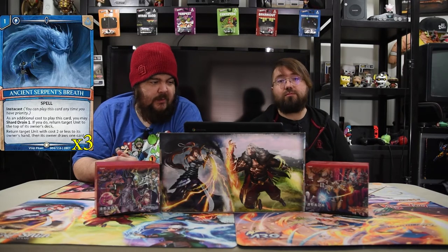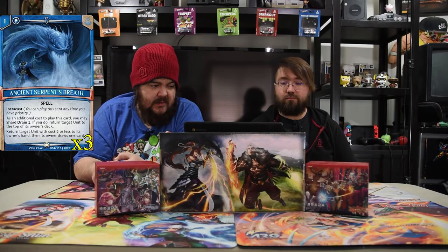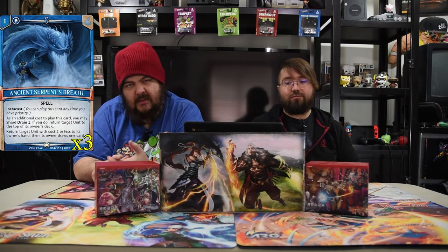Next is Ancient Serpent's Breath. It is a one drop Instacast spell. As an additional cost to play this card, you can Shard Rain one — if you do, return target unit to the top of its owner's deck. And its normal ability returns target unit of two or less to its owner's hand, then its owner draws a card. It's a really good control spell — you just bounce two dudes.